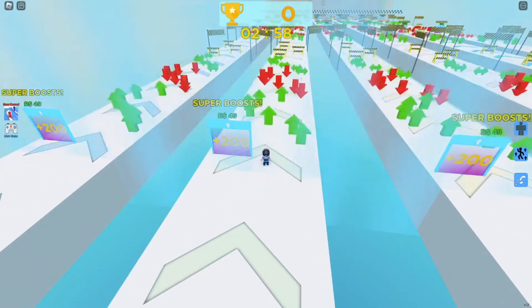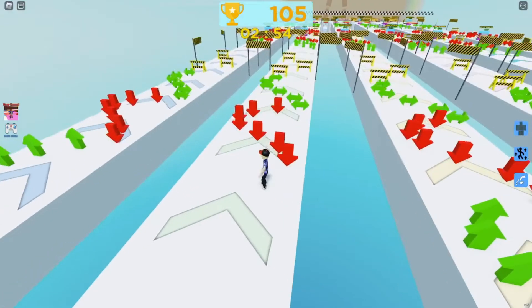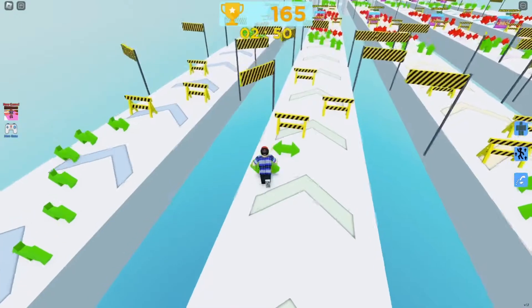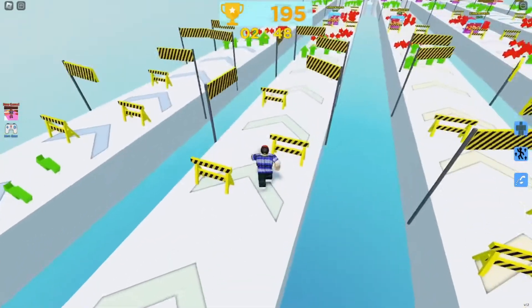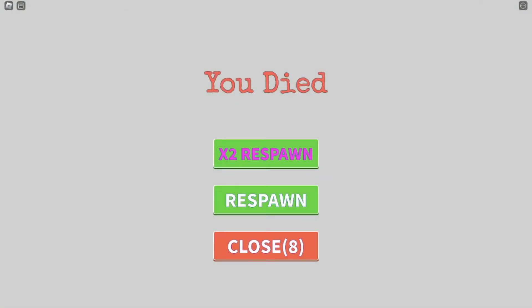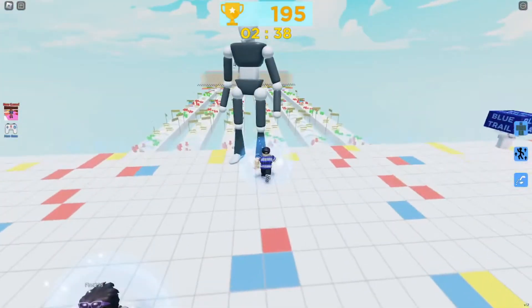There's a super boost you can get for Robux, but I'm not paying anything today. Also, we need to watch out for these reds. Looks like we got passed without taking any loss. Oh, you can go off the edge - looks like I found that out the hard way.